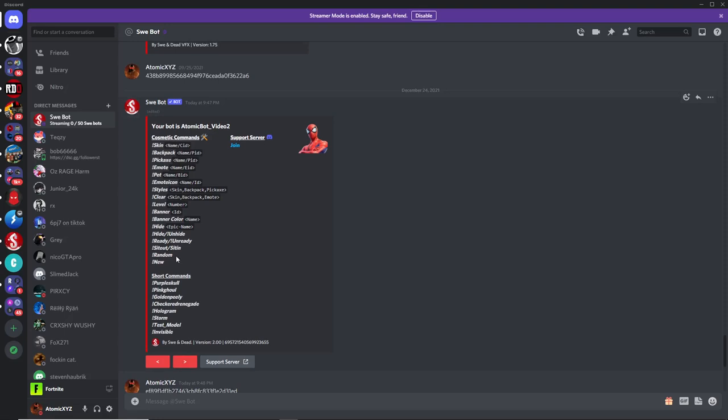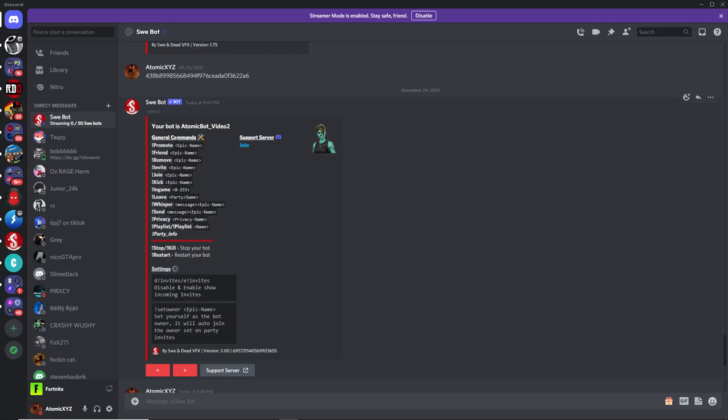There are also these other commands over here that you can test out. If you go to the next page, these are all the general commands you can do inside the party. You can also stop, kill, or restart the bot — they're all pretty self-explanatory. The in-game command lets you appear as if you're in a game, the leave command will let you leave a party or leave in-game, and you can also join people's parties, kick people from the party, and do all these other commands.